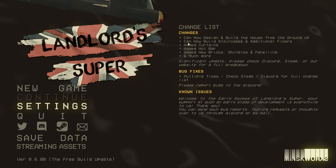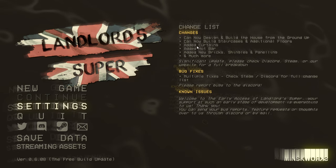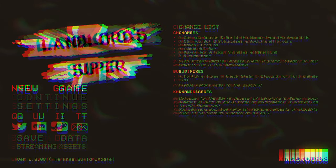That's now been added. You can now build staircases and additional floors — multiple floors in your house. They've also added curtains, the hotbar, new brick, shingles, panelling, and much more. So without further ado, let's jump into it, shall we?